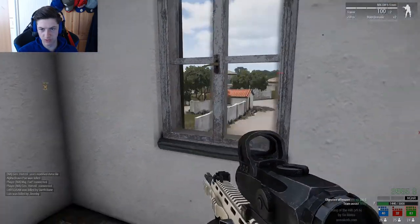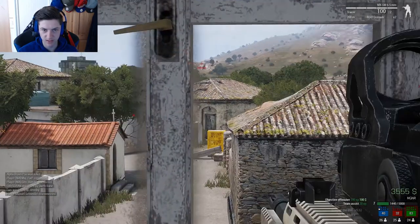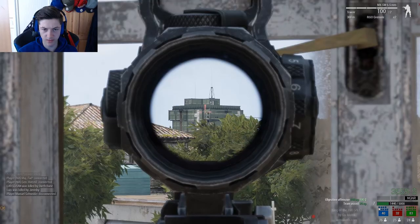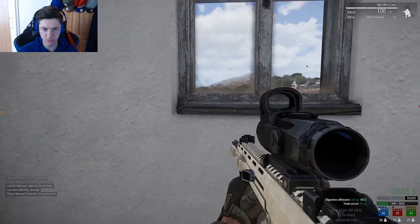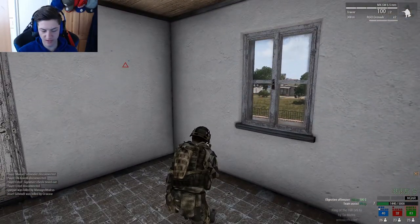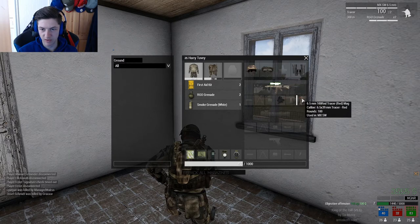We're currently playing on Ultra graphics. It takes quite a PC to run this game. You may see little stars here and there when you zoom in, but other than that it runs pretty smoothly, all things considered. There are a lot of explosions and stuff. On the top right is our little inventory. You can also press I to open up your inventory. We have a gun with a scope, magazines, a helmet, binoculars.